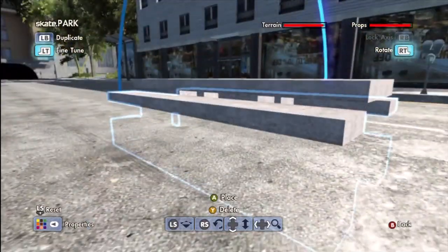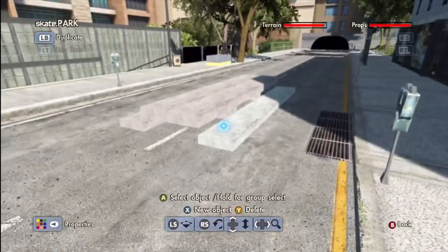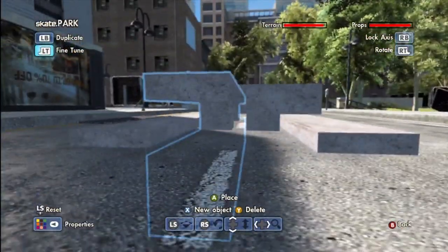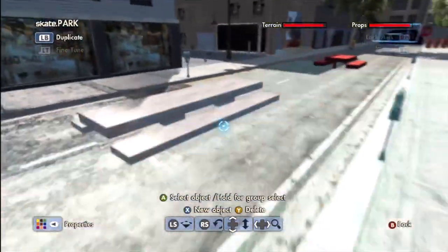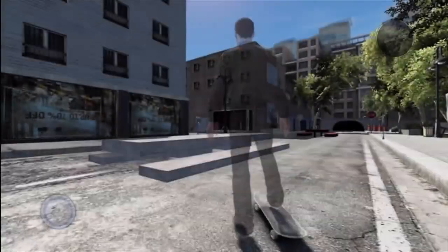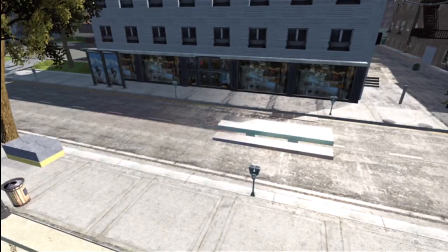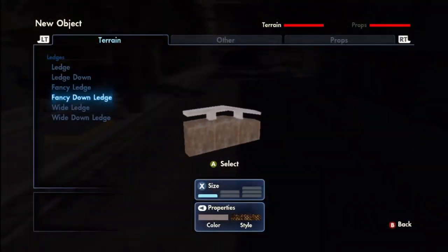There we go — you can kind of see that's a pretty awesome bench. It's a different color, and you can change the height. You're a little limited by the factory piece there, but you can still make a pretty tall bench. It doesn't really make sense because if you're standing right next to it, it really only goes up to your knees, but it just looks good. Obviously it doesn't make too much sense but you know, whatever — it's Skate 3.